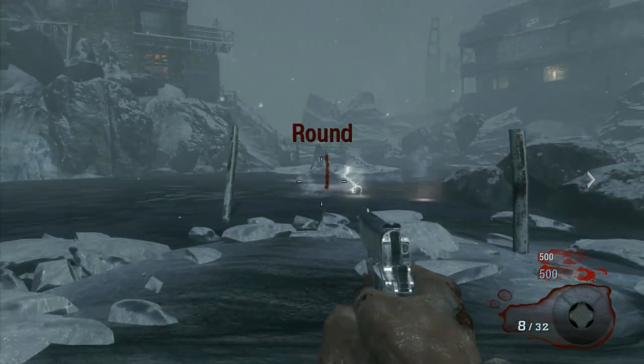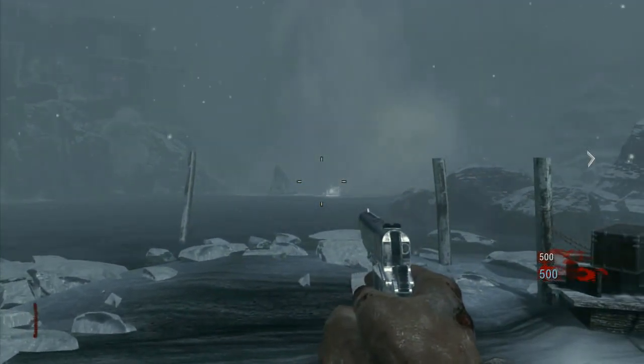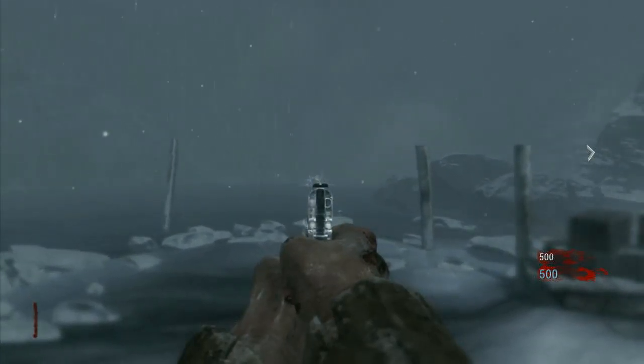Right there, there's the Director coming out of the water. If you do happen to shoot him and get him angry, just take him into the water, and that quote-unquote diffuses him, calms him down.